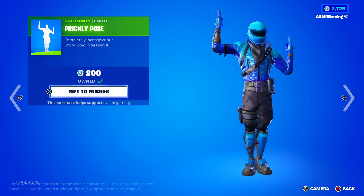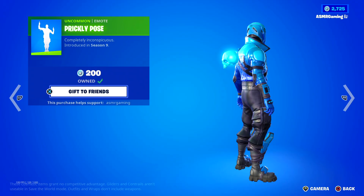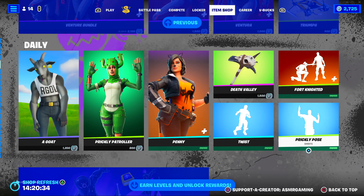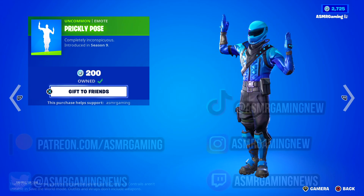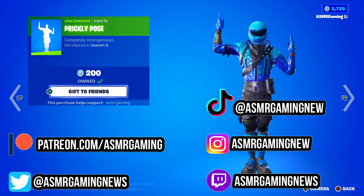Here we have Prickly Pose — if you're using the Prickly Patroller skin, which kind of looks like a cactus, and you do this pose, you actually kind of look like a cactus for a bit. The fun part is this emote was perfect on the old Fortnite map because there were cacti with the same exact color as the skin. Doing this pose near them would actually kind of work — there are videos online of Laserbeam, Muse Elk, and others pretending to be a cactus. Completely inconspicuous.